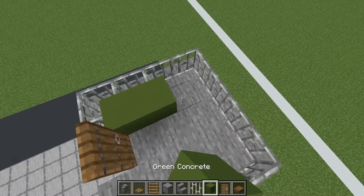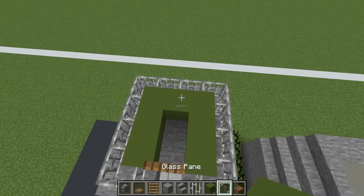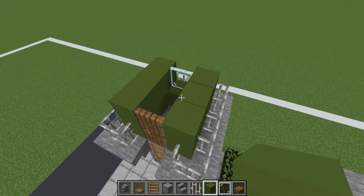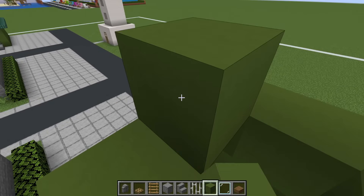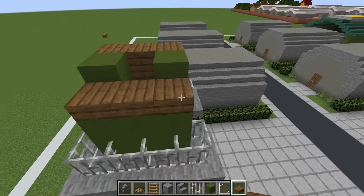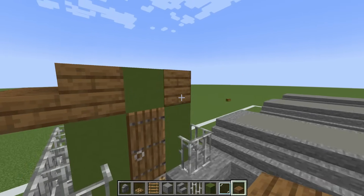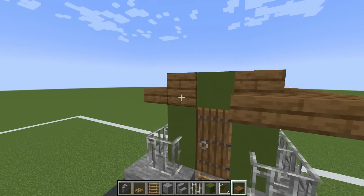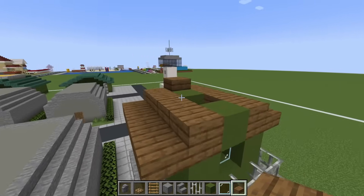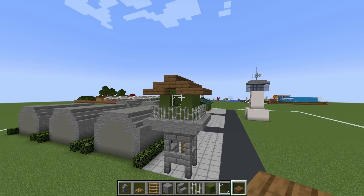We then place iron bars on top of the upside down stairs, then place a door here with green concrete along the inside of the iron bars. We then place a glass block or pane with green concrete everywhere else, another green concrete on top of the pane and on top of the door. Then we place spruce plank slabs on the left and right sides front to back, extend the slabs outwards one row forwards, connect together at the top, extend all these slabs back, and create the roof.